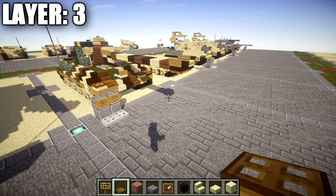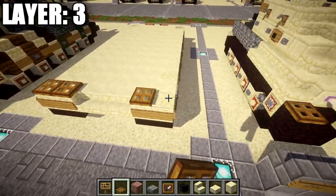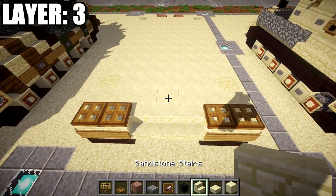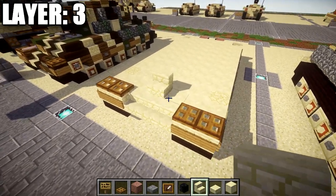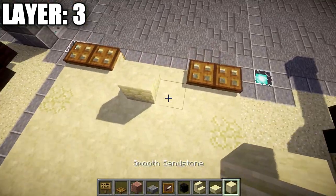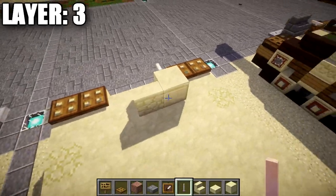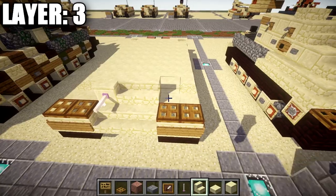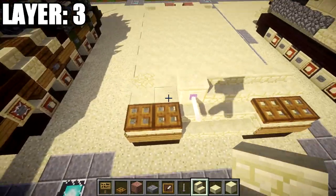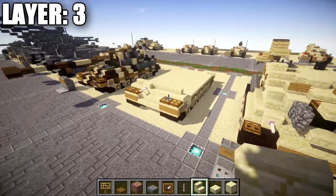Moving on to layer number three. Start by placing wooden trapdoors — one and two on each side on top of those sandstone upside-down stairs. Then place a sandstone stair in the middle and a sandstone block. On the right side of the tank, place a smooth sandstone block and coming off it place an iron rod for the hull machine gun. On the other side, place a row of two sandstone stairs to the side and then a corner stair, giving you three regular stairs and a corner stair. On this side place one stair and then a corner stair.